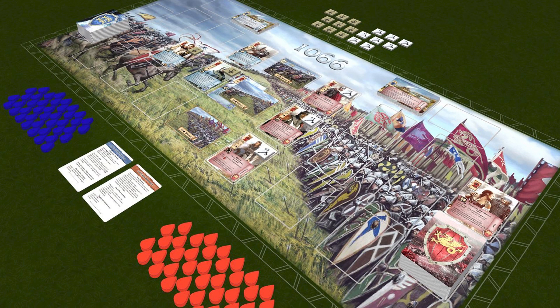Harold starts with needing might before swapping to needing zeal halfway through, with Willy getting the opposite. And thus that is your race to the Battle of Hastings — and that is it for describing the base gameplay.